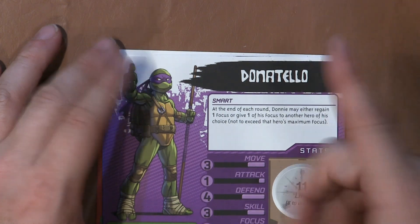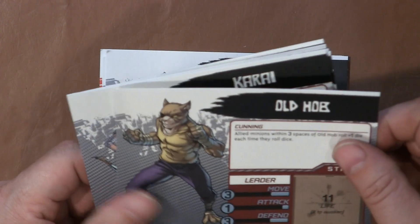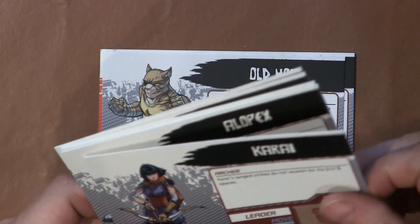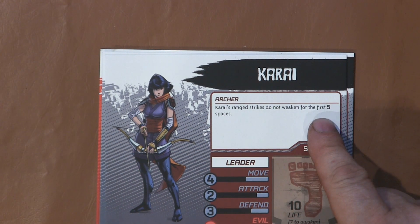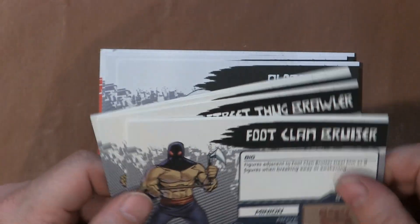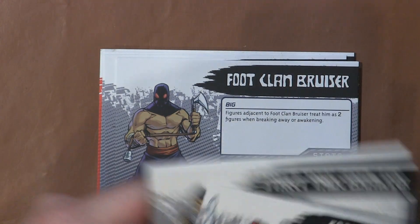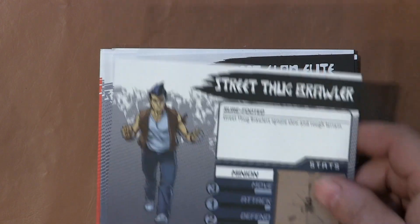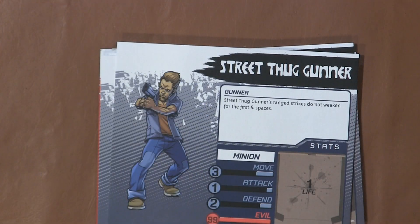Then we have Master Shredder — he's a leader. They've all got different special abilities. Master Shredder moves three, defense four, and he's Evil 99. There's a leader card, Olhab, and there's Karai — her ranged attacks don't weaken for the first five spaces. We have Alopex, a Foot Clan Bruiser, Foot Clan Elite, a Street Thug, a Foot Clan Ninja, and the Street Thug Gunner.